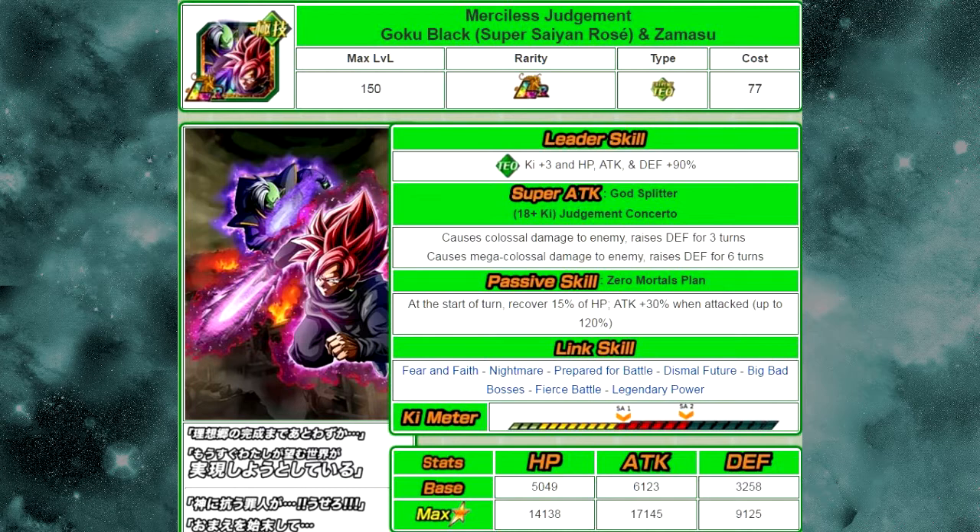He now gains Legendary Power for his link skills, so now he has Fear and Faith, Nightmare, Prepared for Battle, Dismal Future, Big Bad Bosses, Fierce Battle, and Legendary Power. His LR stats are HP of 14,138, attack of 17,145, and defense of 9,125.